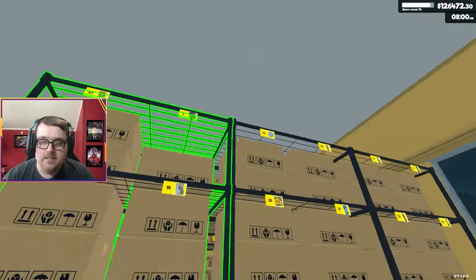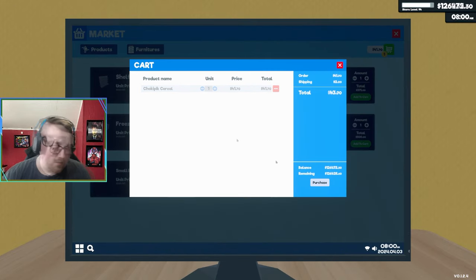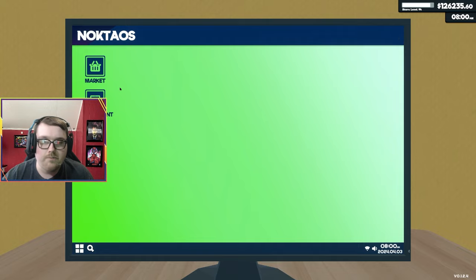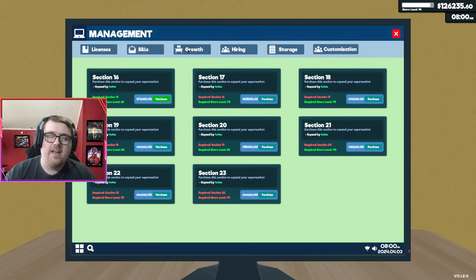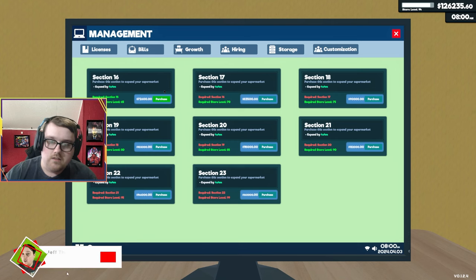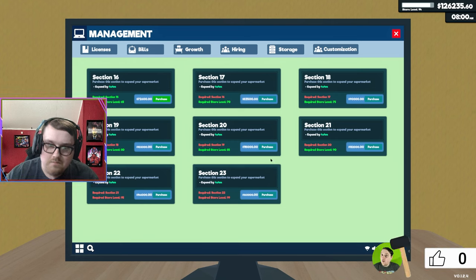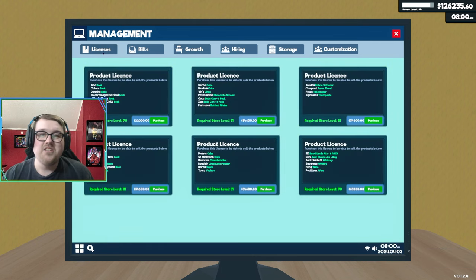We are going to be buying some licenses, but let's go ahead and order that real quick. I went ahead and ordered the few products I needed to fill up my shelves. We're going to go over to Management > Licenses — we're not doing any growth expansions. You'll probably see that when I hit max level because look how much this costs: roughly 800 million just to do expansions. So we're gonna buy three licenses today.